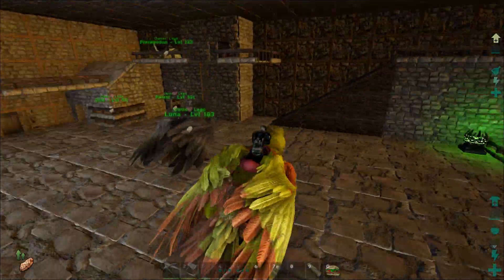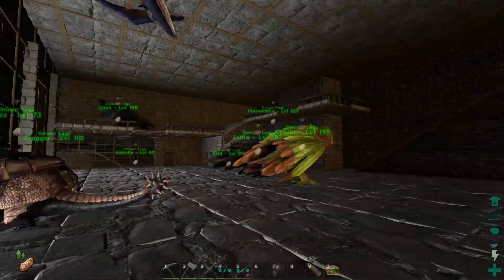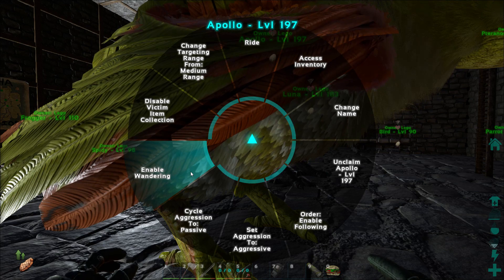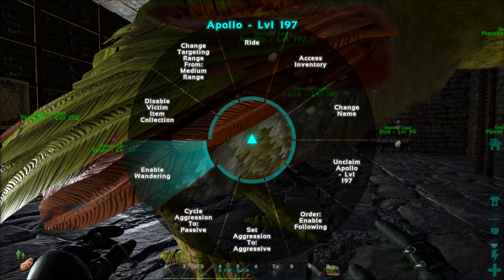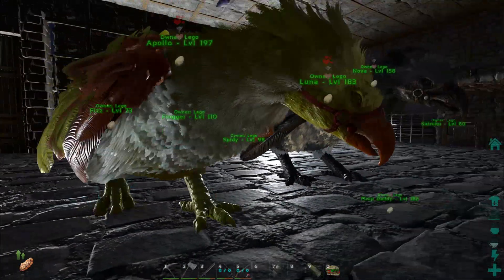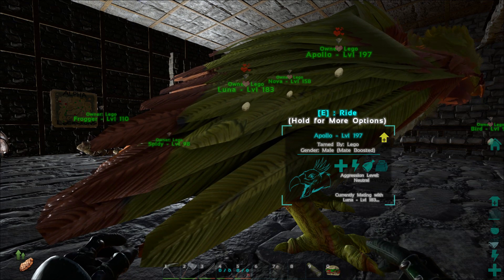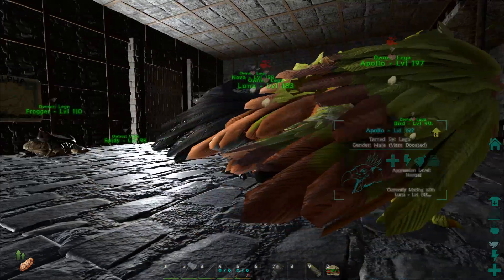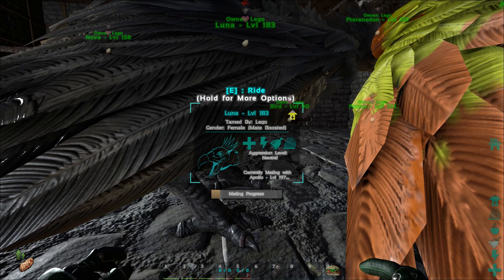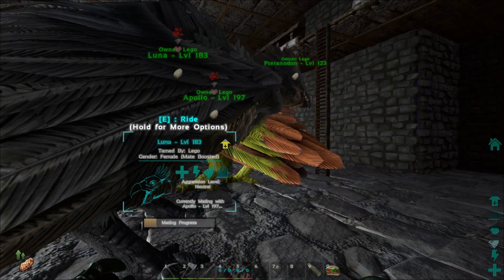First thing with egg-laying dinosaurs - for birds and that kind of stuff you're definitely going to have to do this. You don't have to build a pen or anything like that. You can actually enable wandering. I'm going to enable wandering on both of them, and if you keep spamming the stop key - all stop - they're going to stop, and as you can see the mating progress is going up. You actually don't have to do a pen.